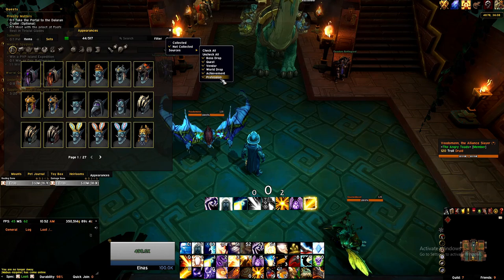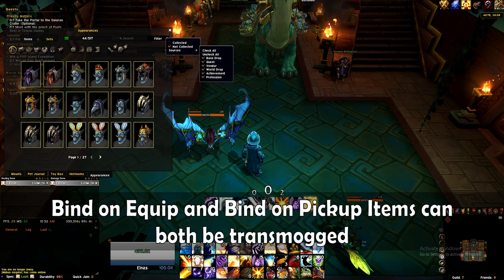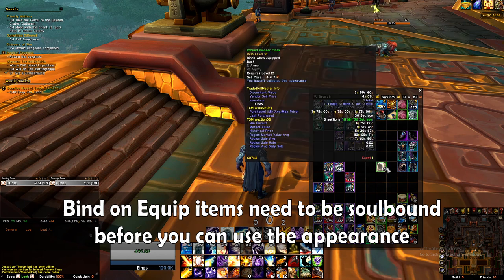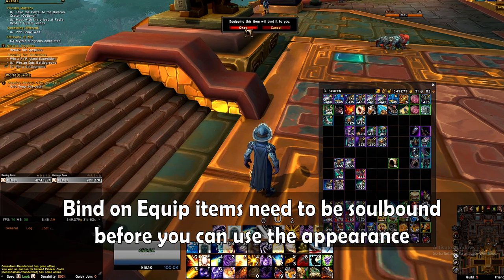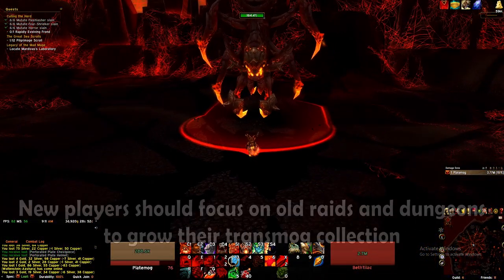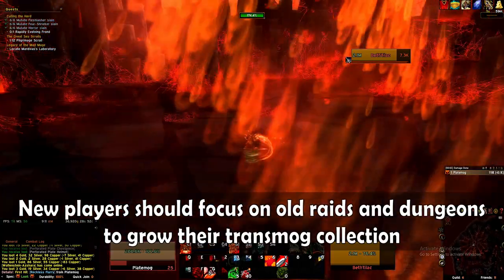As we can see from the collections tab, there are 6 ways to get armor you can transmog. These sources include a mix of bind on equip and bind on pickup items, so instead of having to get lucky on some world drops or profession recipes, you can check the auction house for any BOEs you might want. I want to highlight the fact that you need to equip a BOE and make it soulbound before you will be able to use the appearance. Just having it in your inventory isn't enough, but once it is soulbound you can safely delete it while keeping the skin in your wardrobe. If you're relatively new to the game, you won't have the appearance of most items, so I think you should start with farming raids and dungeons as these are some of the easiest ways to get large amounts of items for little investment.